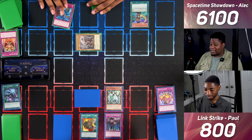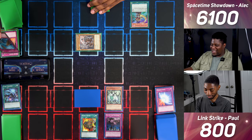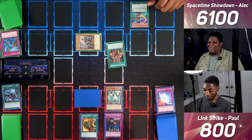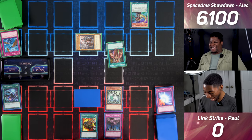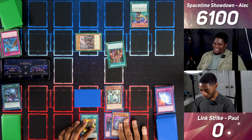I draw for turn. I activate Dust Tornado on your face down — hitting Mirror Force! But that wouldn't have mattered for the card I drew anyway. I activate Poison of the Old Man to burn you for 800 life points!